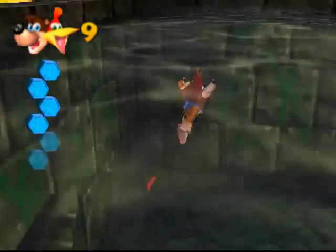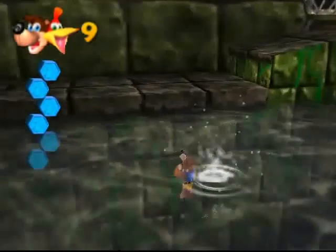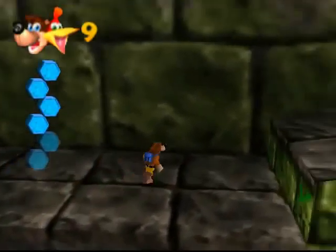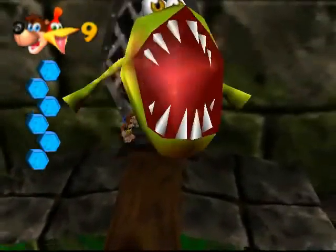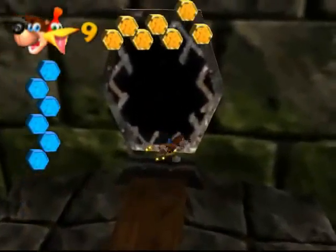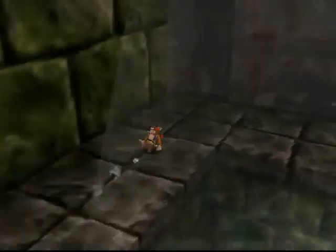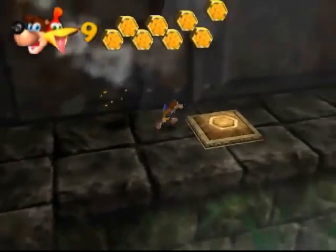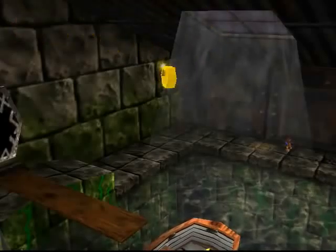I believe the water in this area is actually regular water? I'm not 100% sure. It doesn't look like it — it's definitely not regular water, because if it was, I would have recovered my air as soon as I reached the surface. We got an extra honeycomb piece in here. You want to press the switch first and it's going to appear in midair, and there's going to be a flight pad somewhere, presumably at the other end of the room.